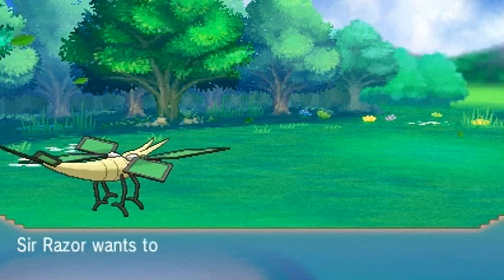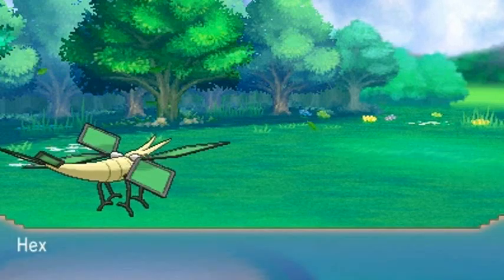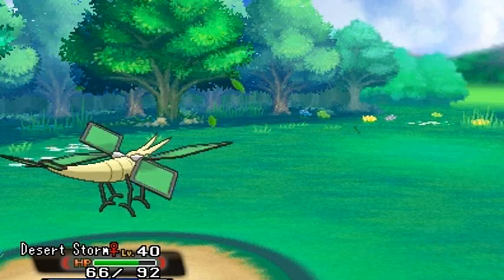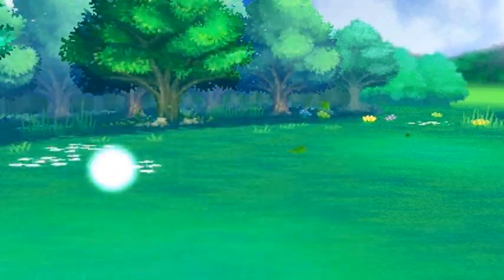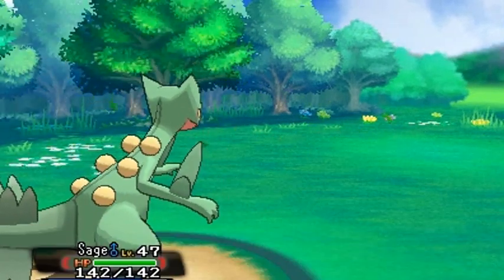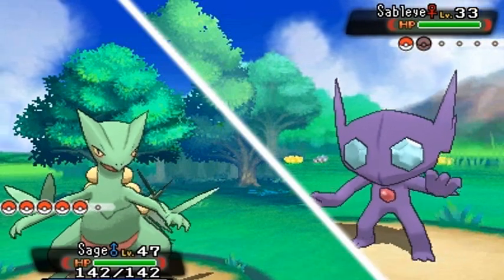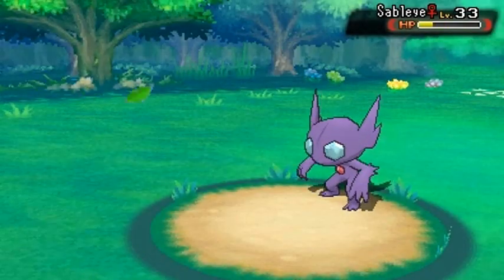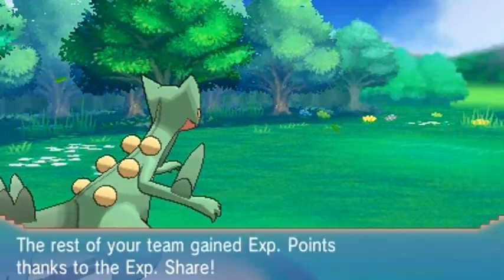Sir Razor is growing levels like crazy and it's learning Knock Off — I don't want to teach it right now but eventually I'll give them some good moves. Now she's coming out with a Sableye. Does Bug-type actually work on a Ghost and Dark type? That's a tough combination. Let's go with Leaf Blade instead because I don't think Bug-type moves will work against this guy. Bam — Sableye knocked out.